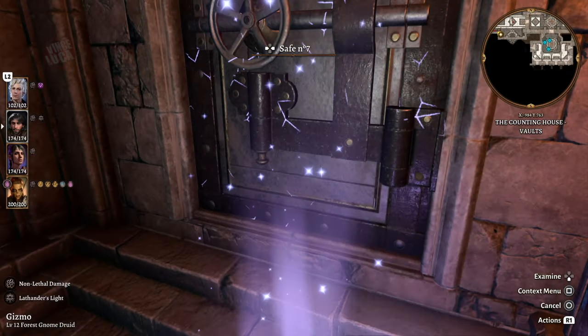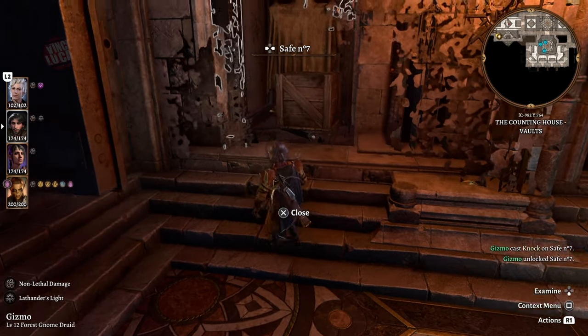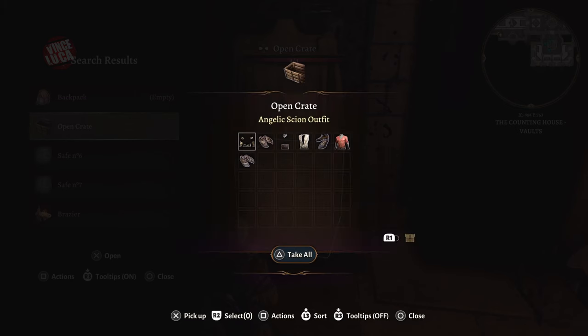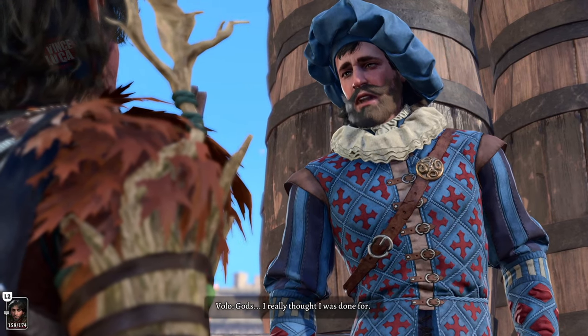Safe number six: not amazing. Safe number seven I'm opening with the Knock gloves — also not amazing. It has an empty backpack and a crate full of clothes. However, the Angelic Cyan outfit is in there, which is kind of hard to find, so if you're into clothing your characters, that one's pretty cool.